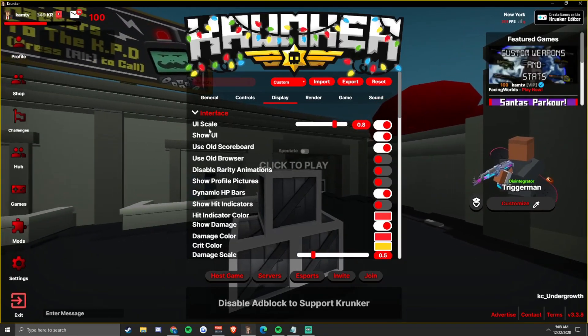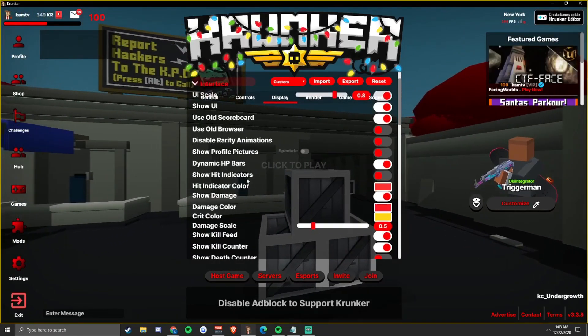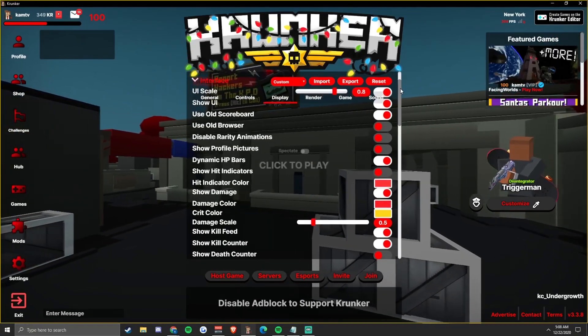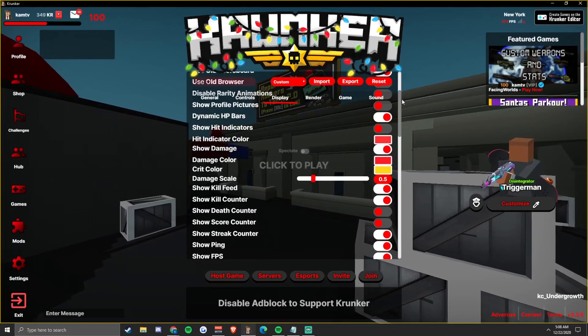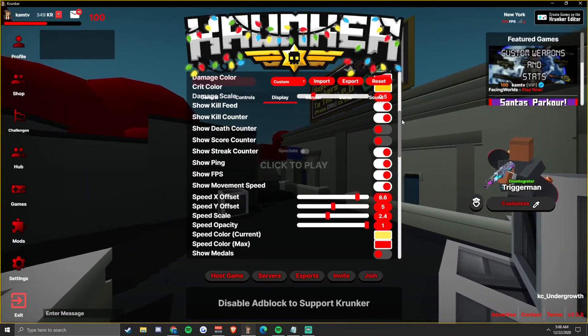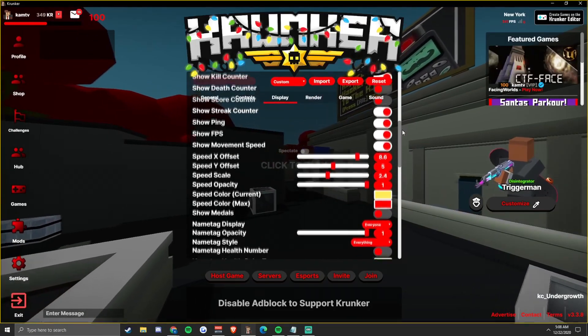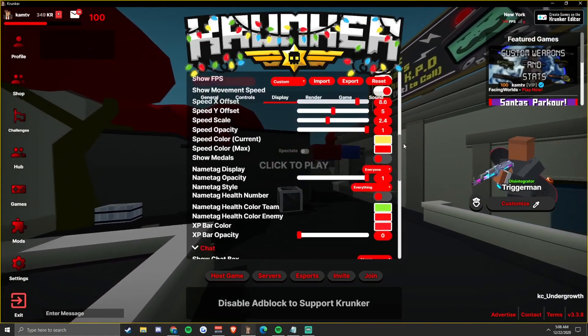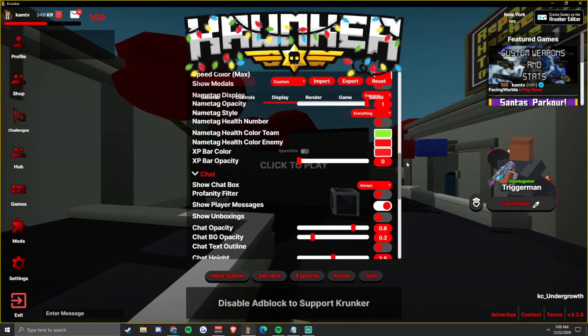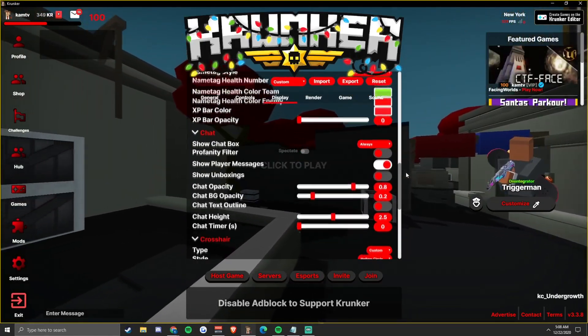My UI is at 0.8 right now. There are some colors and things changed in here - if you guys just want to copy that you can. A lot of this is to match up with my red scheme.